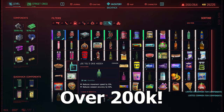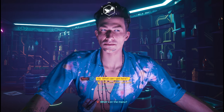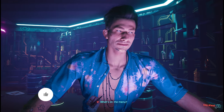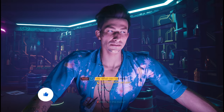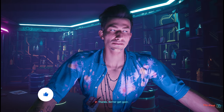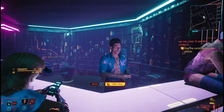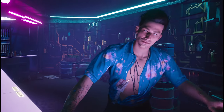With my calculations, I get 244,000 eddies for one hour of investment into this method. The downside of doing it at Lizzie's bar is that you have to stand up, reset, sit down, and buy and sell. That takes a little bit of time, but you will still have over 200,000 eddies doing it at Lizzie's bar.